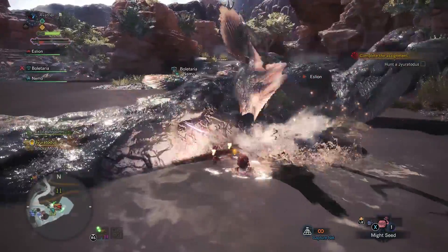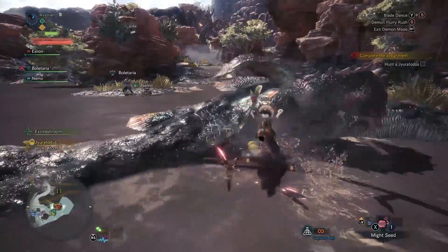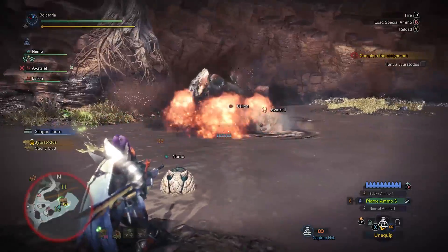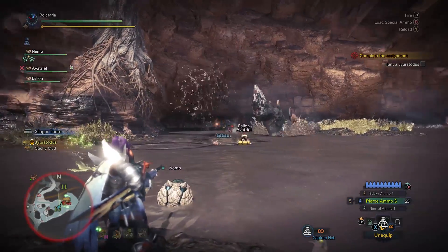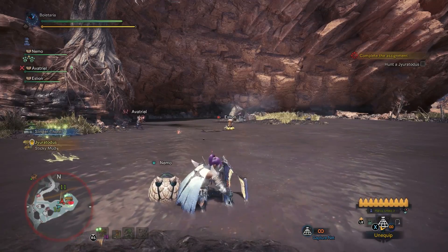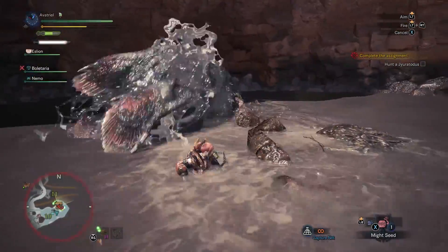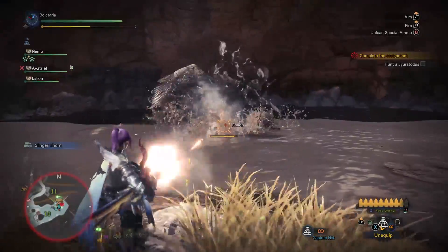There's demon mode. The YB attack — triangle circle — is the huge demon dance. That one plants you in place and you can't cancel it, so make sure you're near the head before you commit. As for meter management, you want to do attacks to build up the meter so you can stay in demon mode longer. The demon dance itself doesn't do as much meter gain as regular attacks, but it does a lot more damage.